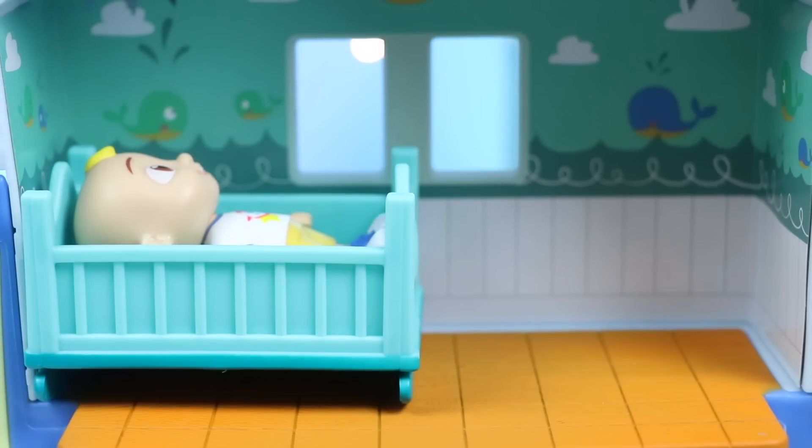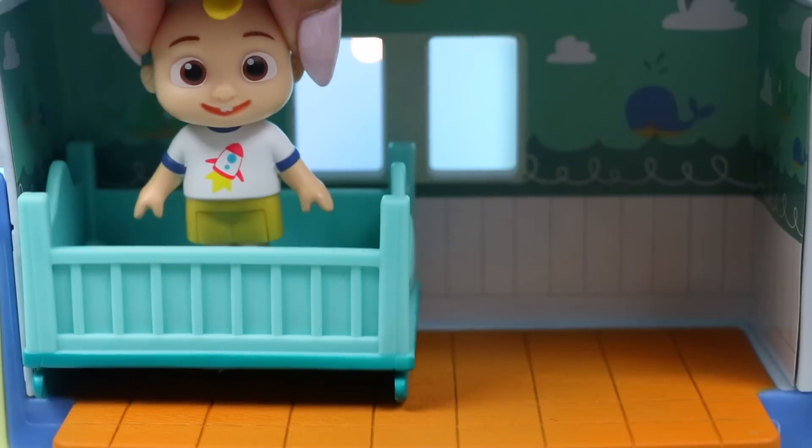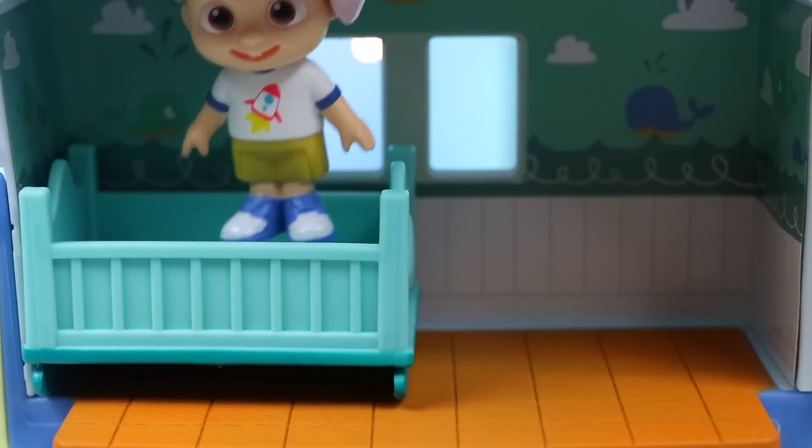Grandma: Good night, JJ. I love you. JJ: I love you, Grandma. Grandma's gone — now we can play some more! One little monkey jumping on the bed. Grandma said sleep, but he's jumping instead.